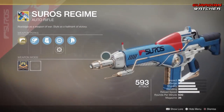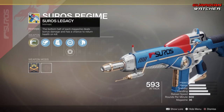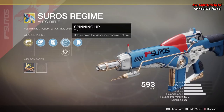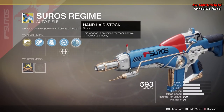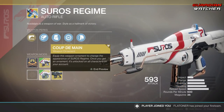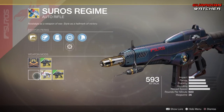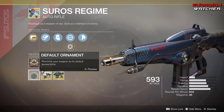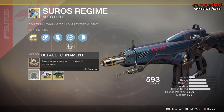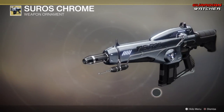Also, Suros Regime — definitely a good exotic. The intrinsic perk is Suros Legacy, where the bottom half of each magazine deals bonus damage and has a chance to return health on a kill. Then we have Hammerforged Rifling, Tactical Mag, Spinning Up, Dual Speed Receiver, as well as Handlaid Stock. This actually has a couple of ornaments: we have Coup de Grâce, which looks a little bit like the original Suros, and then we have Gray Nitrate, which looks pretty cool. There's also a third ornament that came out when Season 5 started called Suros Chrome, and I will say it does look pretty badass.